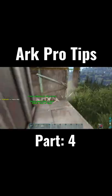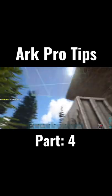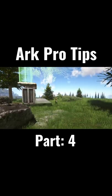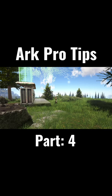All you have to do is lay down a row of vaults and then throw up a thatch wall behind it. Next, we're going to place some ceilings and cover the entire line of vaults. Once we have the ceilings up, we're going to go ahead and put our second row of vaults.